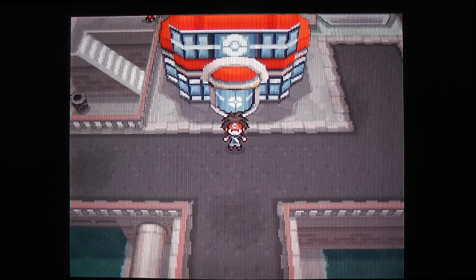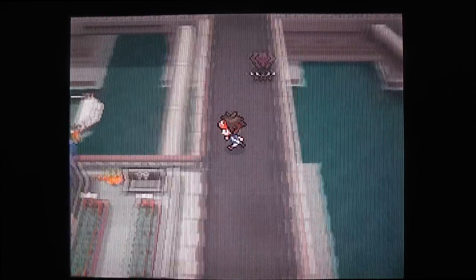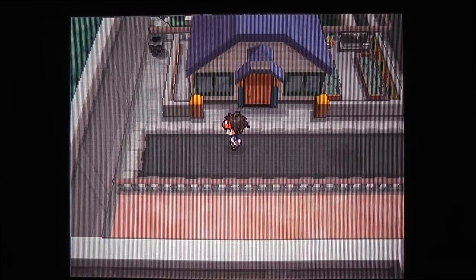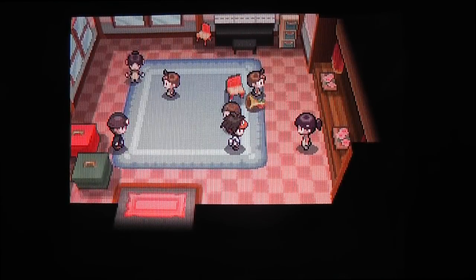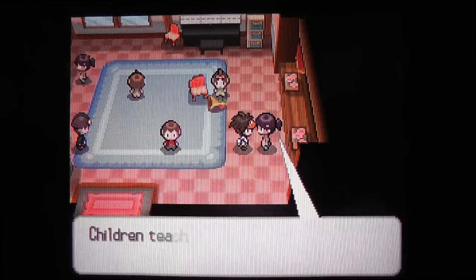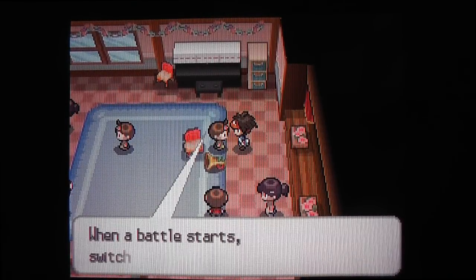Alright guys, what is up? It is Castle the Perfect Key once again bringing you episode 6 of my Pokemon Black 2 Let's Play. On the last episode, we arrived here at Virbank City, we defeated the gym, and now we're gonna explore a little bit around and see what's there to do. This kid is already pissing me off even though the episode just started.